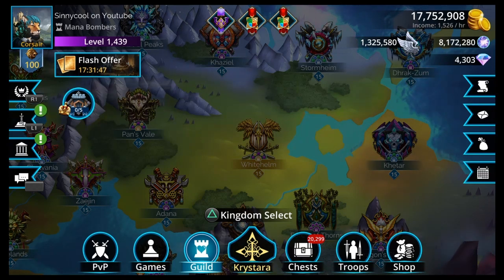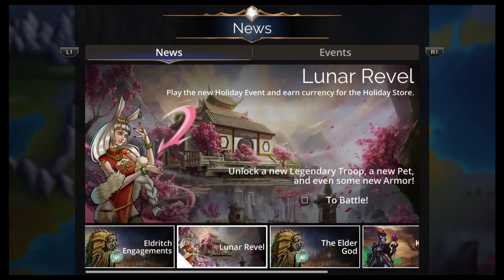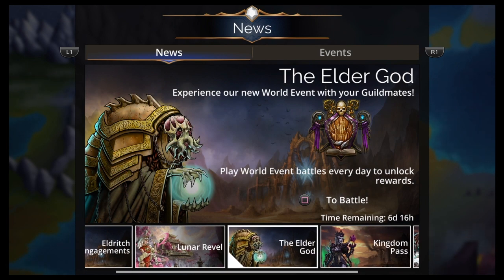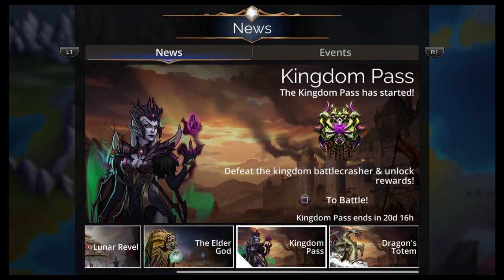That's World Event and Soul Forge. What's next? Eldritch Engagements — new epic troop, Eldritch Disciple, get this troop with glory from the rewards tab of the shop. Lunar Revel: play the new holiday event and earn currency for the holiday store, unlock a new legendary troop, a new pet, and even some new armor. The Elder God: experience a new world event with your guildmates, play world event battles every day to unlock rewards. Kingdom Pass for 20 more days — that's why you can give this the big middle finger, because that's why we're not having a Vault Event. They don't know how to do a Vault Event during a Kingdom Pass, so give that the big middle finger as you go by it.